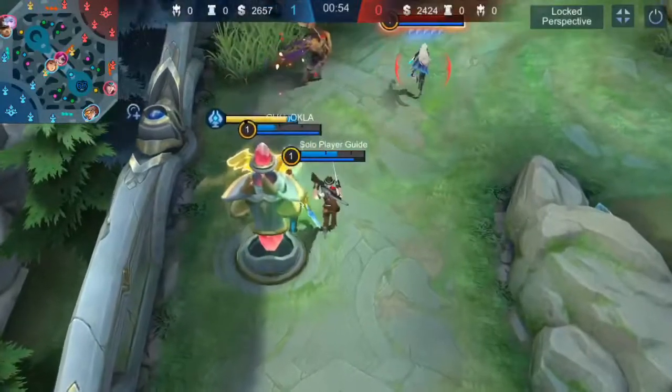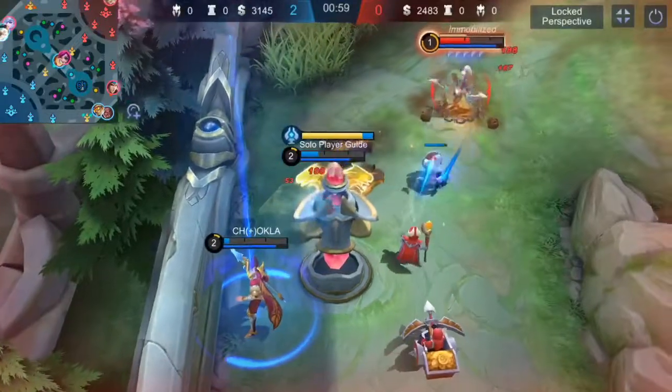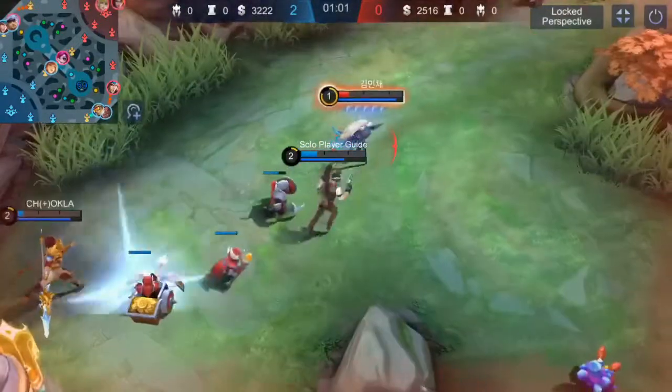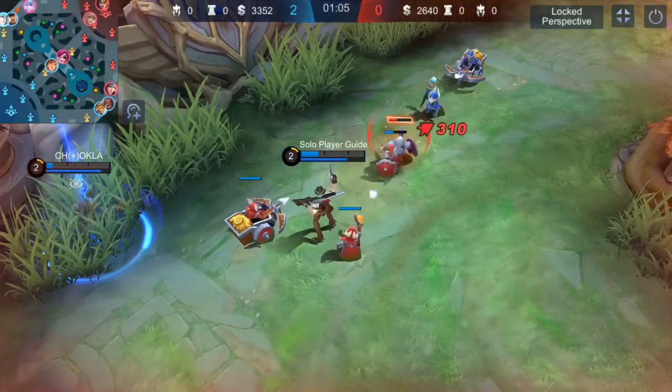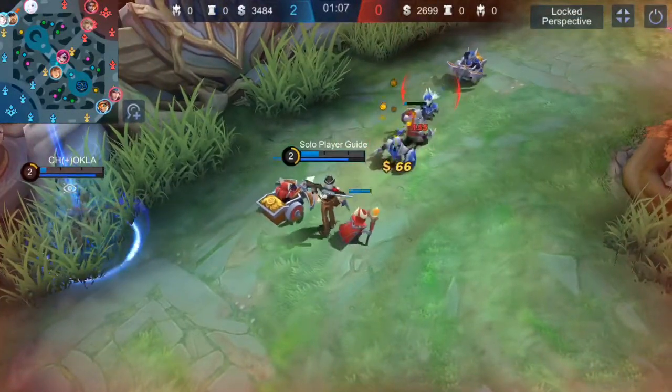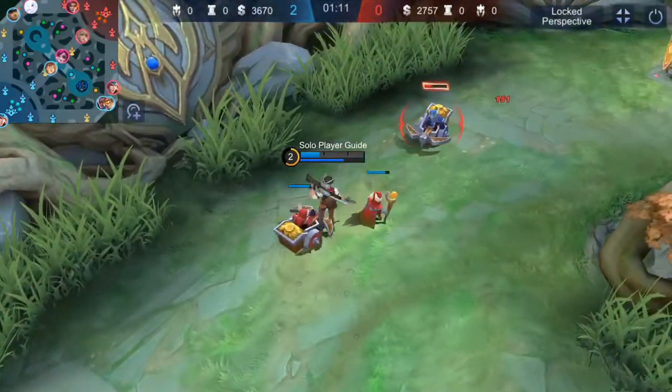For example, if Hayabusa shows a top badge and you're a squishy offline hero, prepare for his ultimate when you are alone. Build defense boots to survive his combo. If there's Hanzo, make boots your priority to run away from his ultimate. If there is a top Aldous, you may want to build Wind Talker.